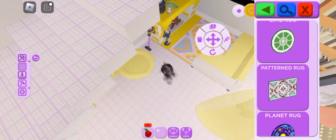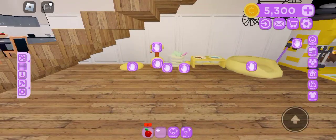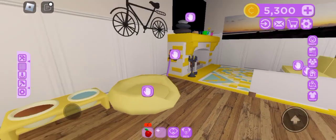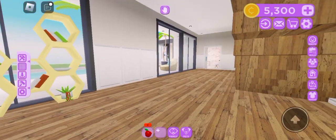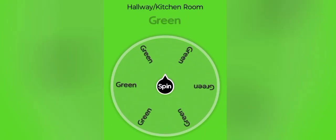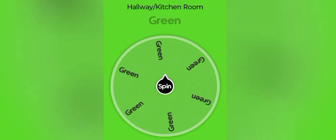Rug time. Living room done! I made the walls and floor neutral because the kitchen, hallway, and living room all share a floor and wallpaper. I wonder what the hallway or kitchen color will be.